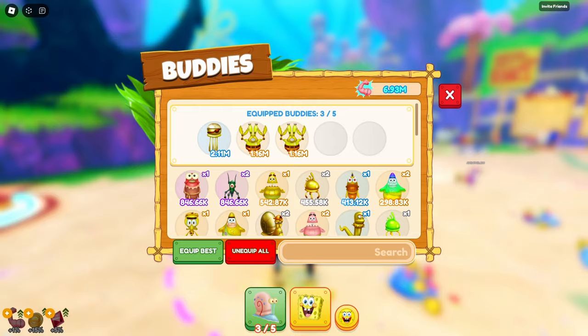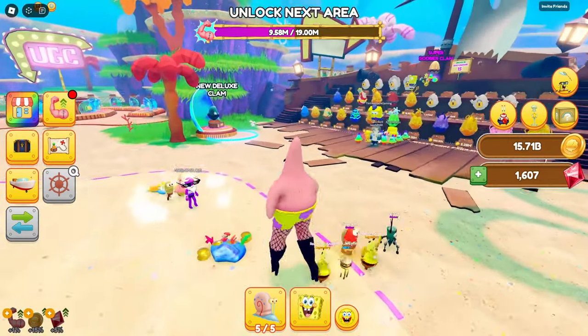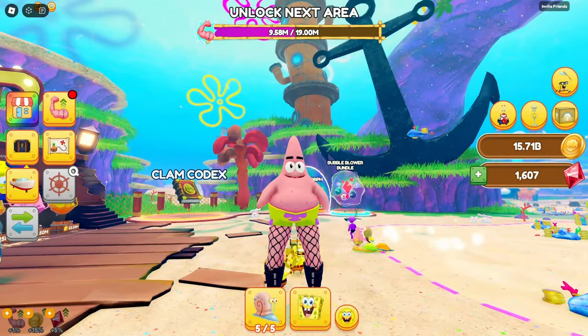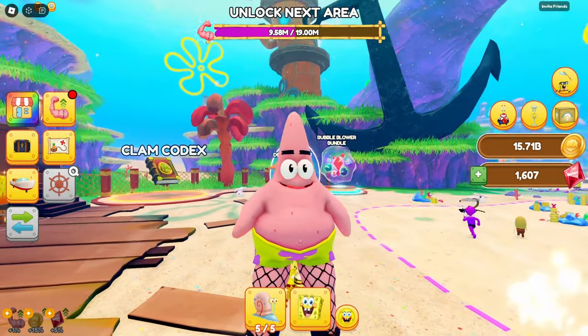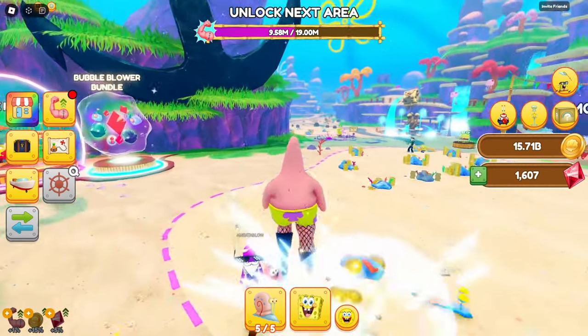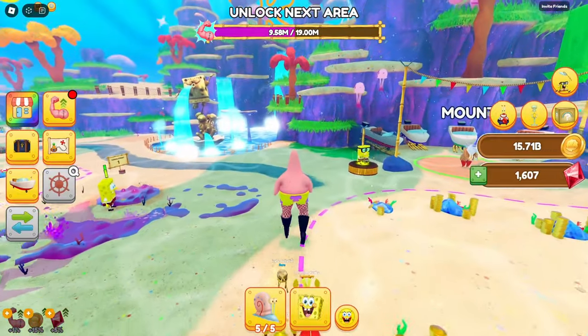Let's just equip some of our stuff that we got. There we go. Five buddies. They're all quite good — look at them go — and as you can see, they have some interesting skins, to say the least. I mean, just look at this Patrick. I am very odd-looking, but I've already been playing for a good little bit just to get a feel for the game, see what everything is.